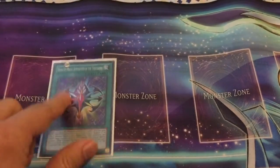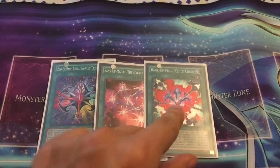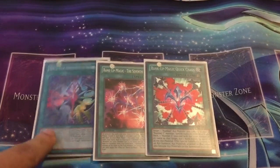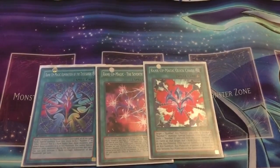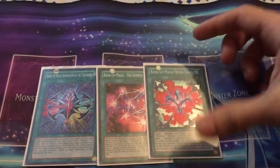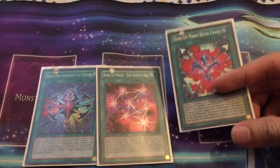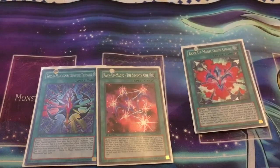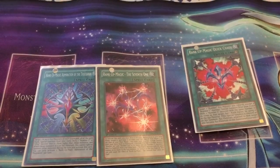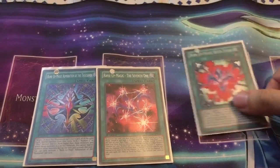Next, of course, is a triplicate of the three Rank-Up Magic cards: Rank-Up Magic The Seventh One, Quick Chaos, and Admiration of the Thousands. Quick Chaos — great for OTKs, basically ranks you up one rank higher — is better than Varian's Force in nearly every single way. The added plus of being able to steal a material from an opponent's XYZ monster means there's not a reason to run Varian's Force over Quick Chaos. If you're attacking with Utopia, for instance, you activate Quick Chaos, send it into Utopia Ray V or Utopia Ray Victory, and then beat over your opponent's monster once again — it's very easy to stack up OTKs with this kind of card.